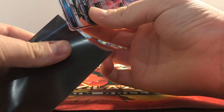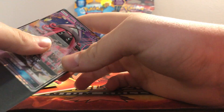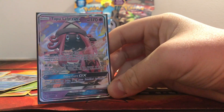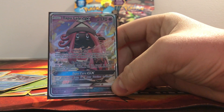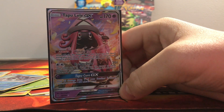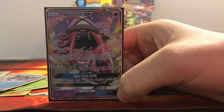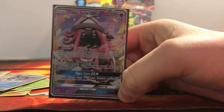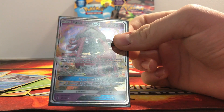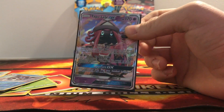Get this bad boy straight into its sleeve. Oh my god. I have pulled some great cards, but Tapu Lele, I think, is like a $40 to $50 card at the minute. And this is just the normal version. Energy Drive — that Energy Drive. I'm gonna put this in my deck for the upcoming tournament.